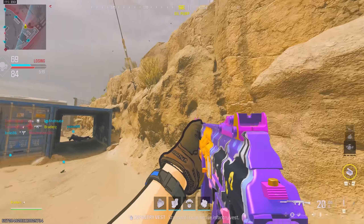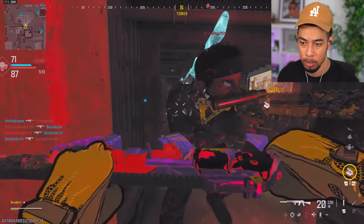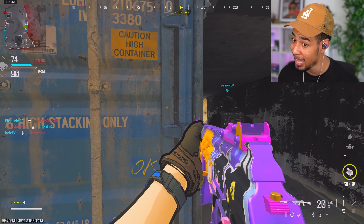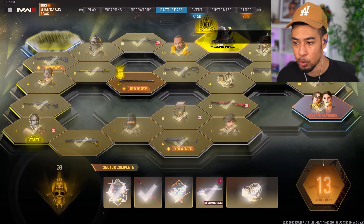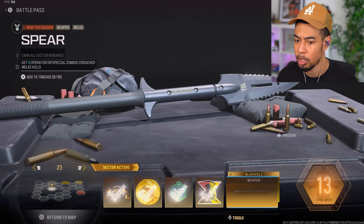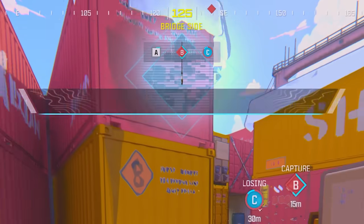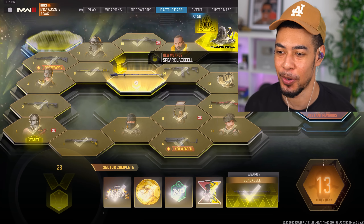If you have a throwing knife equipped, your melee becomes the throwing knife — I don't want that, I want to punch them. There we go. Do we have the spear now? Going over to the battle pass — it wasn't showing because it was on the black cell version. Come on, nice — it's done!